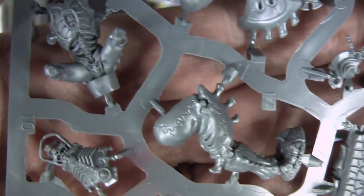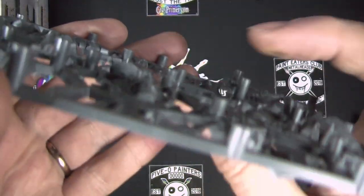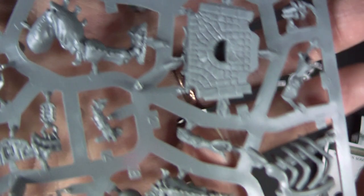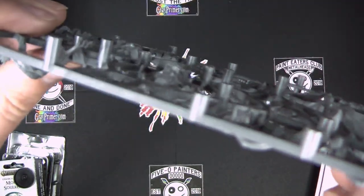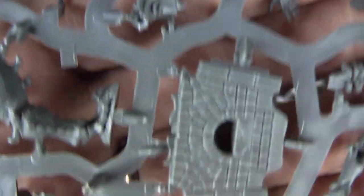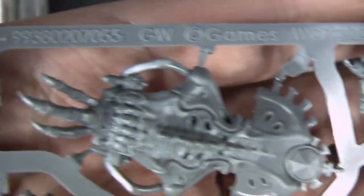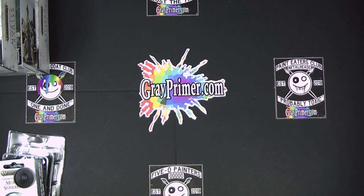I've seen a few reports online — not very many — but a few people have said that miniatures have come broken in the box or with bits snapped off. I've never experienced that; they always seem to be well packed. They have these support pegs built into the mold that keep them safe — kind of like that little spiky triangle thing in the middle of a pizza. Speaking of pizza, it looks like a pizza oven — strange on the battlefield, but very welcome. Okay, we're going to get into the big stuff.